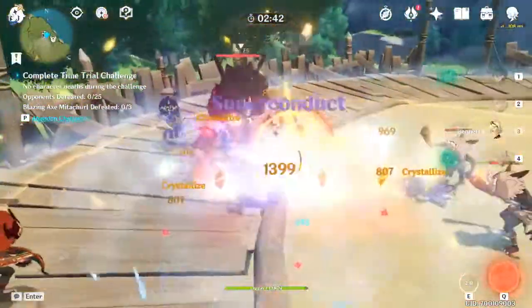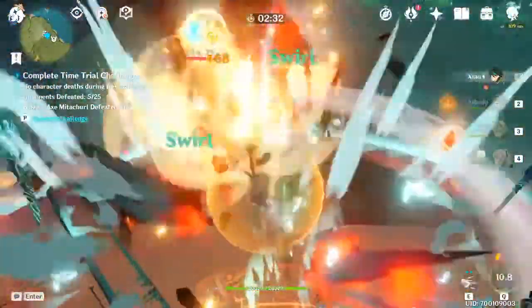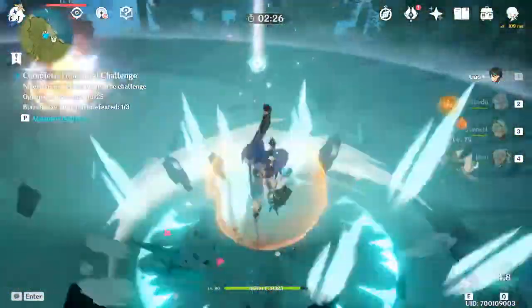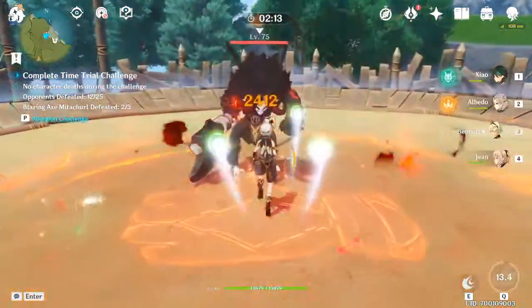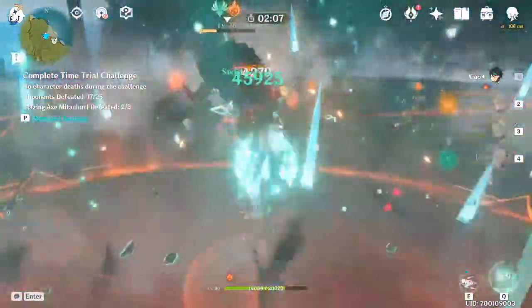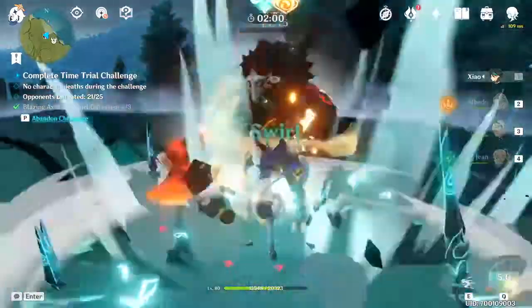He should have his burst now — activate it, buff with Bennett, and go! 19k already, 23k, 26k, 29k, 33k, 31k, 37k, 47k! He goes up to 47k which is insane. Going straight in with Bennett — 20k, needs to stack up again, 45k, 45k again, 46k, 46k. Yeah, 46000 — that's pretty good for a Crescent Pike still at level 70.